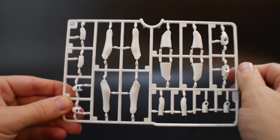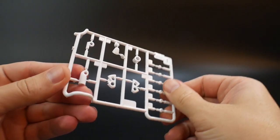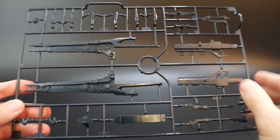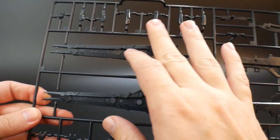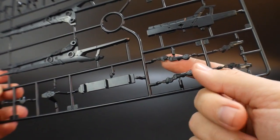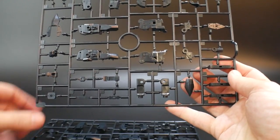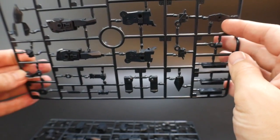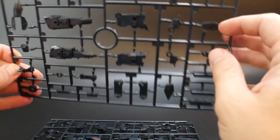Runner E gives you a lot more joints — all white parts. Runner Z, also all white joints. Moving on to the black runners — these are primarily going to be a lot for the weapons, as you can definitely see, plus parts of the armor and the arms. Then we have two runner M's — more armor parts, not really seeing much outside of maybe some legs. Hard to tell exactly what some of these parts are.